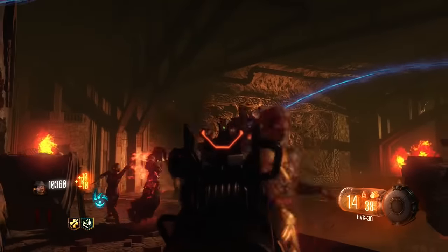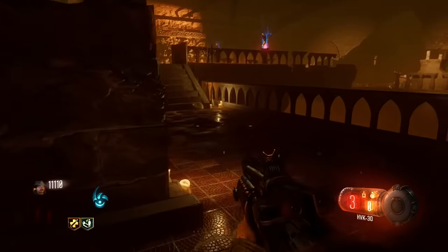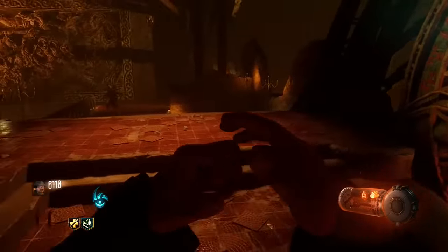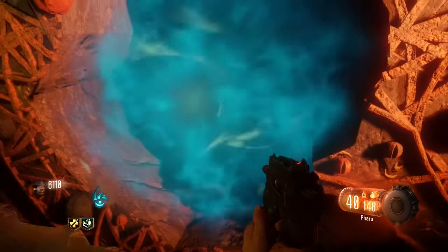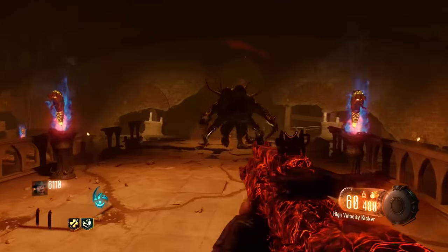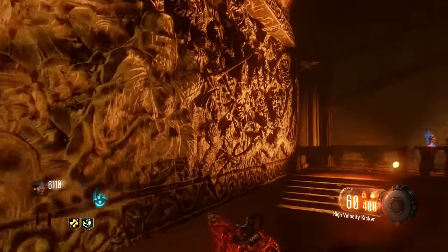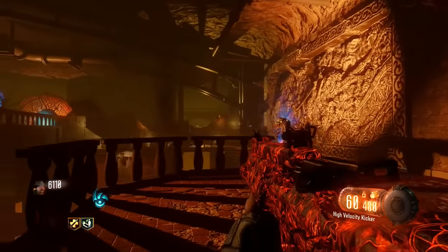Perform one last ritual there and you will have unlocked pack-a-punch. Wall run back over to the pack-a-punch machine — a little tentacle will take the gun from you and give it back upgraded with a cool new camo. It's worth noting you can double pack-a-punch some weapons to get very special abilities, so play around with that.